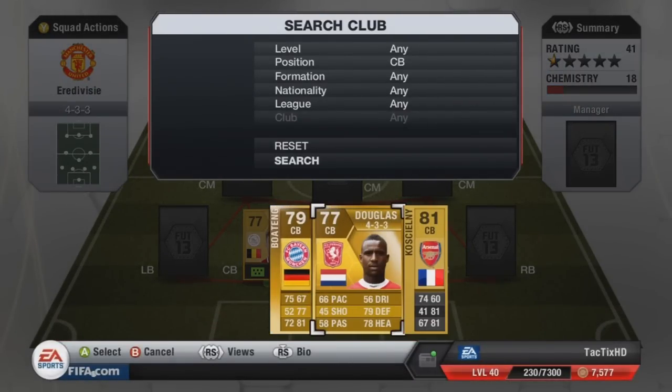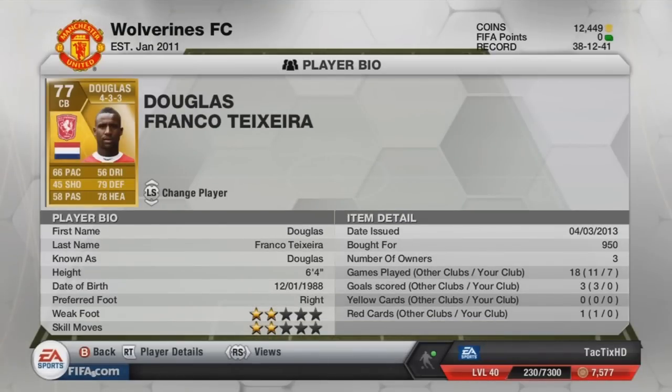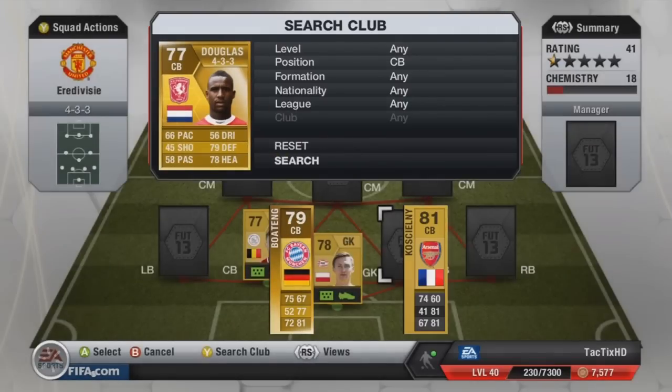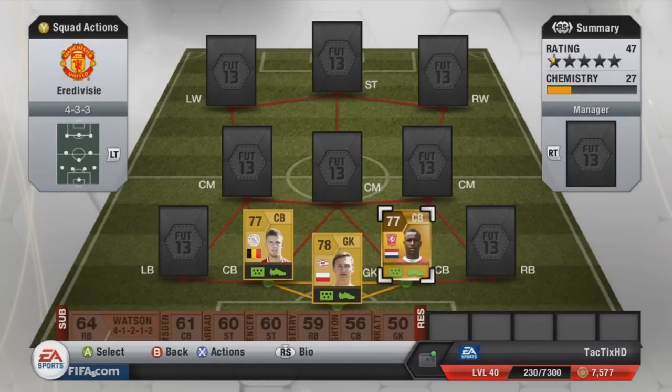At right center back I have Douglas, 77 overall, 66 pace, 79 defending, 78 heading, costing 950 coins. Really good center back — I have him in my Dutch squad as well, and he's really strong on the ball and definitely worth the coins.